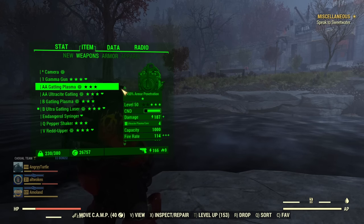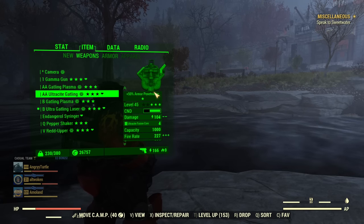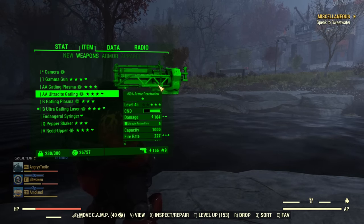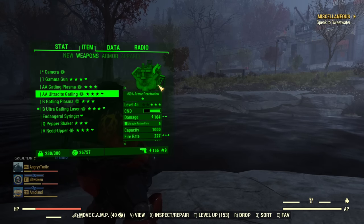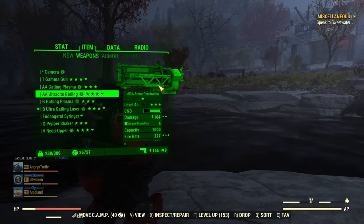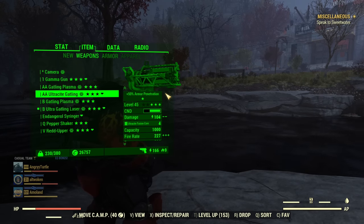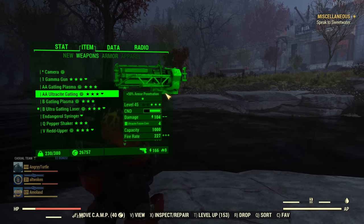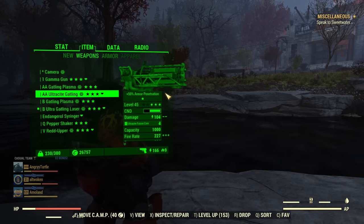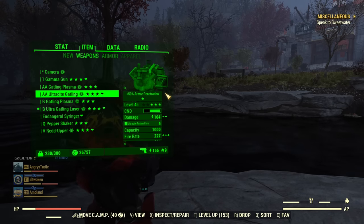Let me know what you think — was that what you expected? I honestly expected that thanks to more damage on paper, the Ultracyte Gatling Laser would at least match Gatling Plasma's DPS in VATS. I did edit out a stagger I got with the Ultracyte Gatling Laser to keep the comparison fair, but it was still putting out lower DPS unfortunately. I cannot wait for your comments, and as always, thank you a lot for watching — see you all in the next one.